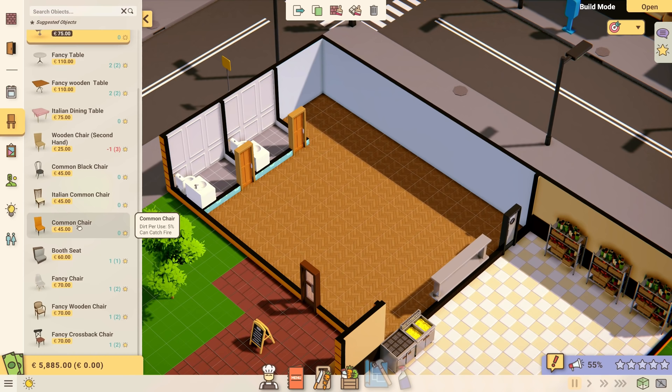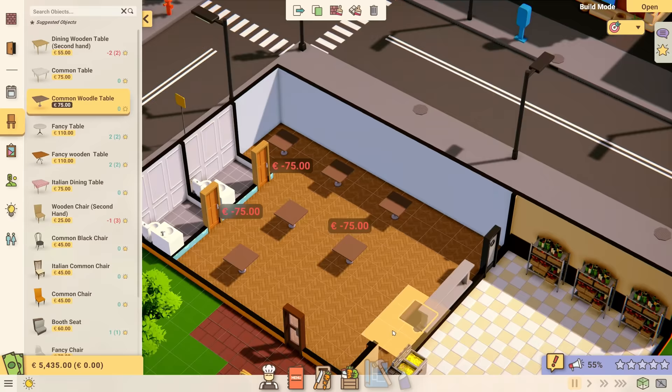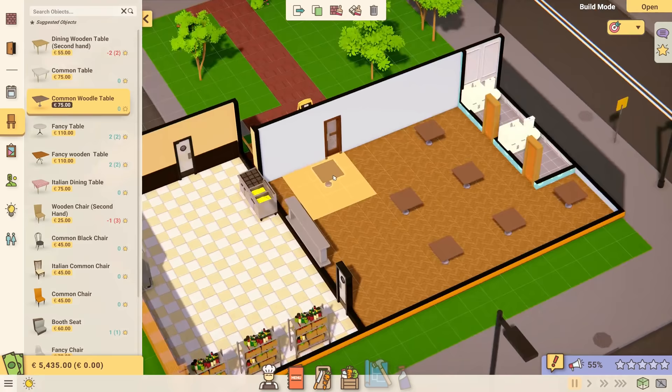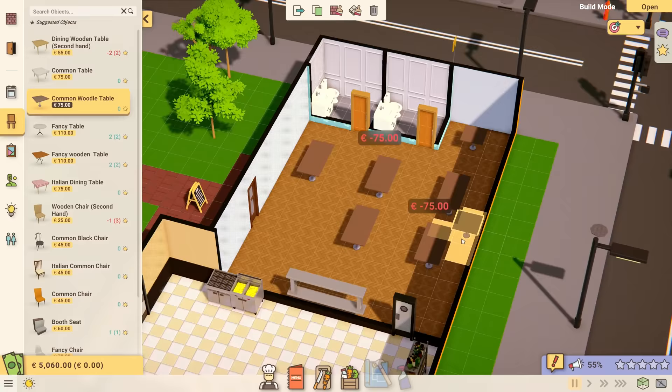We're going to go for a nice $75 cheap table right there, and we'll get another one here and here — dotting them across the room a little bit. I could put one down in this corner as well, and I could actually double up a few of these tables. I've never really doubled up tables before, but I'm willing to try because it might be kind of interesting. We'll do that and see how it plays out.